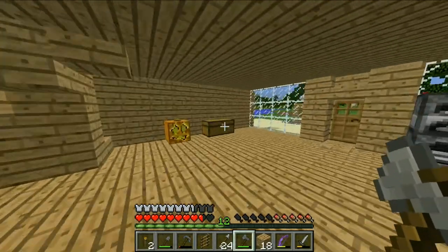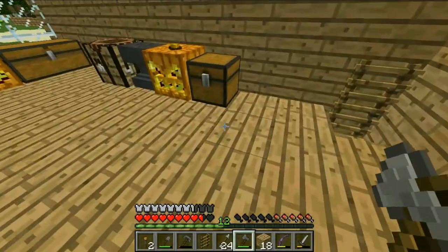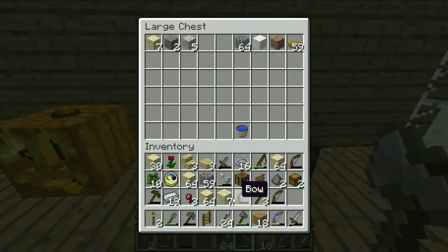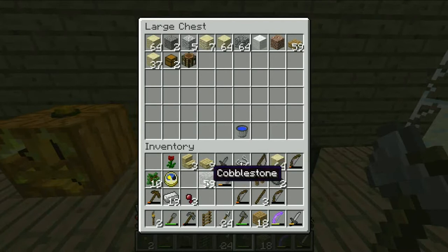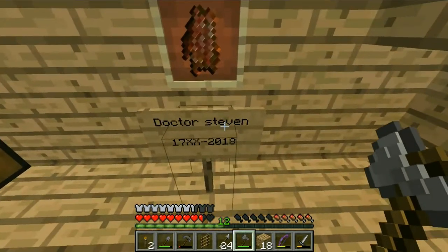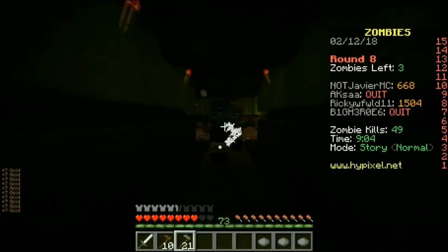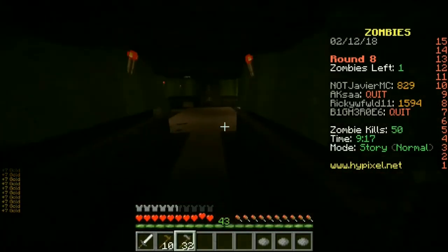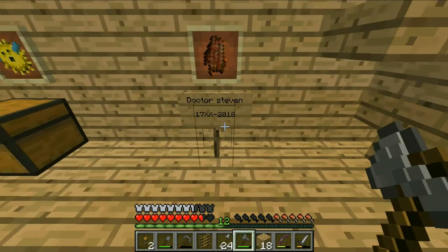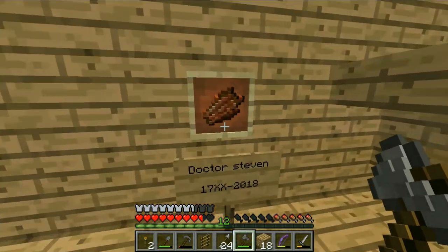So now all we need is to put all the chests down over there. Let me put some stuff here and put some glass over here. We need item frames too. RIP Dr. Steven Wong — if you guys don't know who Dr. Steven Wong is... Dr. Steven Wong, please don't kill me. Oh no — we killed Dr. Steven Wong! We killed him! So for memory's sake, we put a sign over here to remember Dr. Steven Wong.